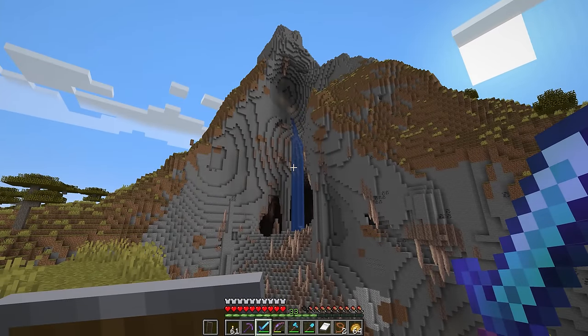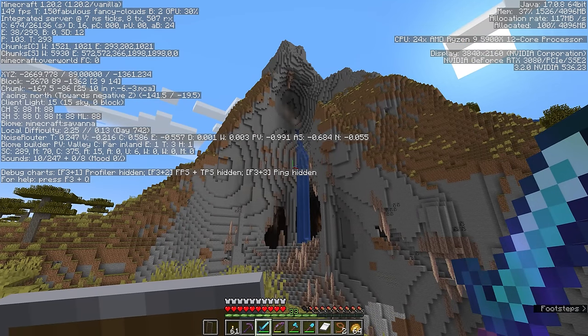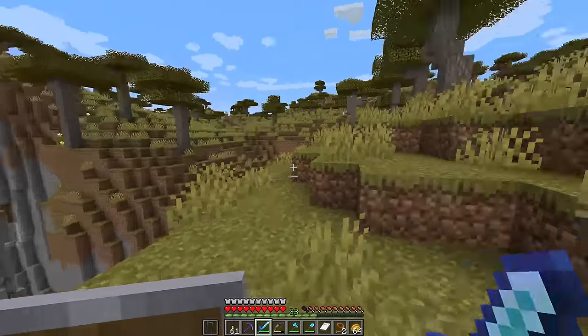Although right now I have absolutely no idea what I'd build there. If you want the coordinates for this mountain, they are on the screen — it's about negative 2,700 on the x-axis, negative 1,300 on the z-axis. It's kind of impressive.